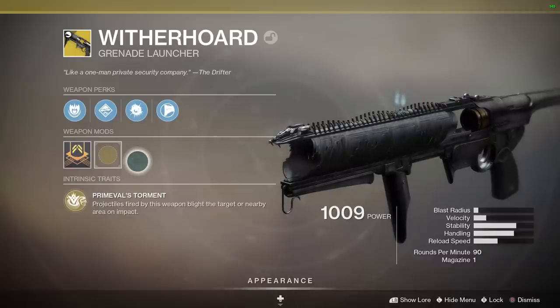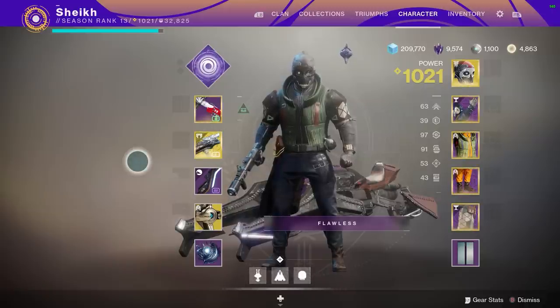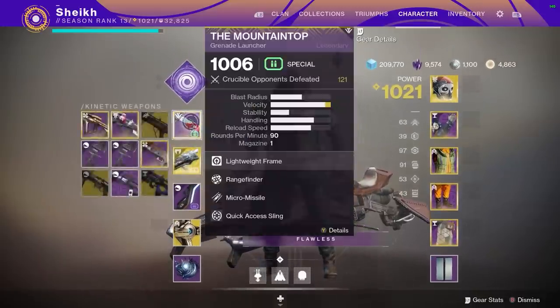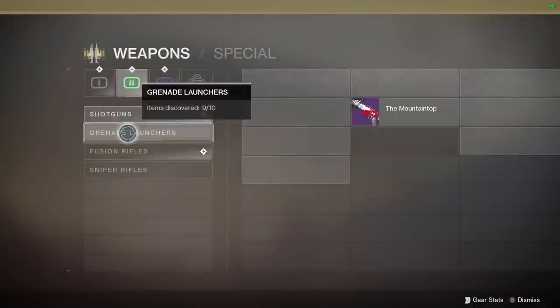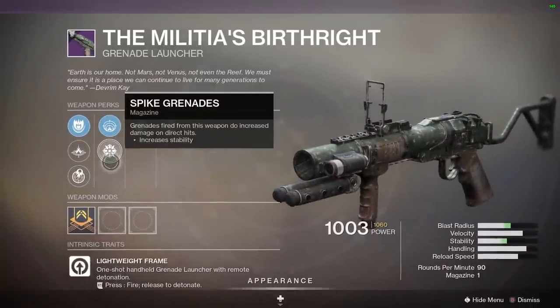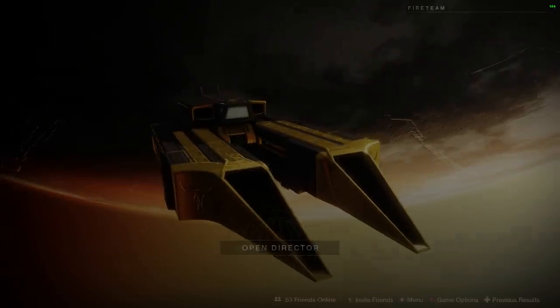I got the 100-guardian-kill step done pretty quickly, even before skill-based matchmaking was removed, so I was in sweaty lobbies. Now, I'm not going to bullshit you — if you don't have the Mountaintop, this quest step is going to be more difficult. If you have the Malicious Birthright, a kinetic grenade launcher, you can try to make it work with spike grenades and direct hits, but it's nowhere near as effective as the Mountaintop.